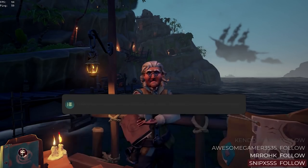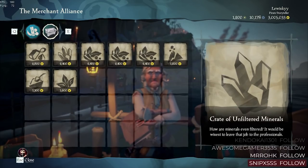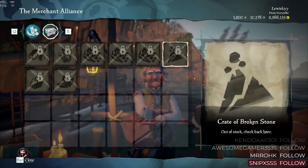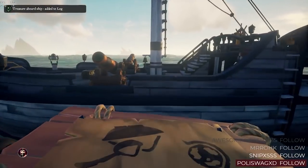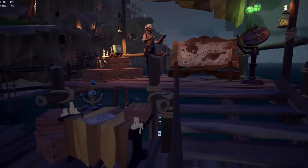Next up, we're going to be heading back over to the merchant and heading over to browse resources and commodities. Go to the next page where you can purchase all the commodities, and you're basically going to purchase every single one available. Once you've done this, take every single commodity you just purchased and put it on your ship.